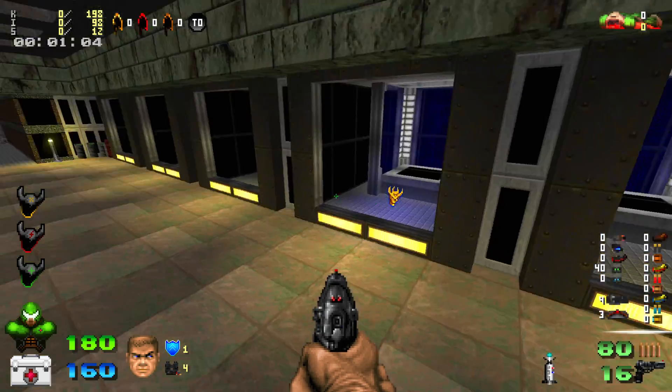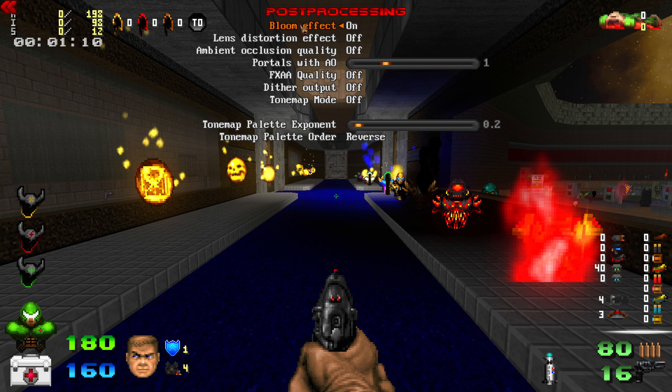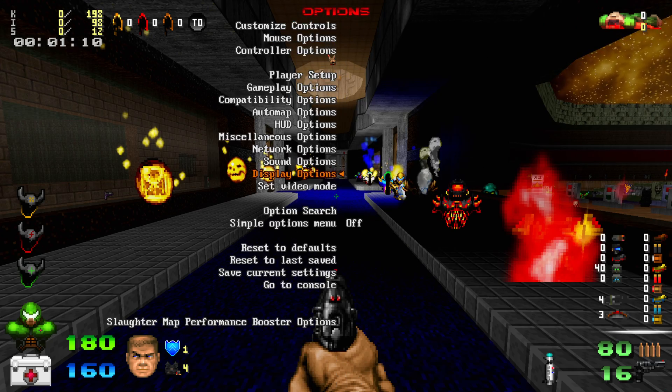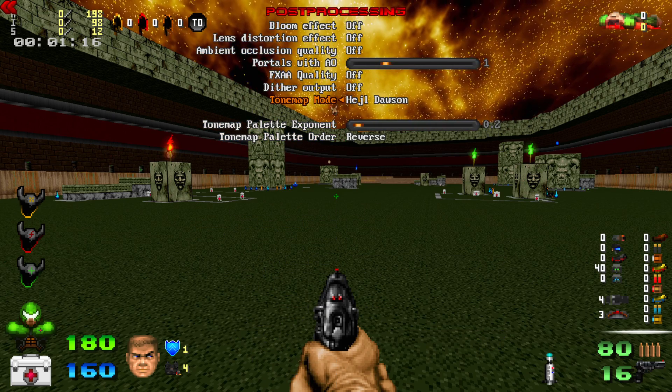Post-processing is actually a big performance sink. Bloom makes bright things brighter and works on the skybox as well. If I was playing a small wad for a YouTube series I'd probably turn it on, but I don't need it right now. Lens distortion just makes the screen warp — not needed. Ambient occlusion adds a shadow where the wall meets the floor. It's a performance sink — a lot of modern games use it, but I'm turning it off. Everything else off. Tone map is kind of fun to mess with — it gives a crusty look and makes monsters look cool, but long term playing a whole map like that, I'd probably turn it off.